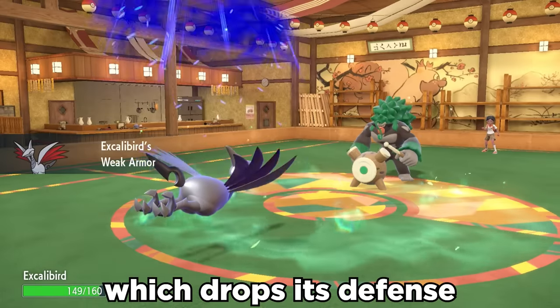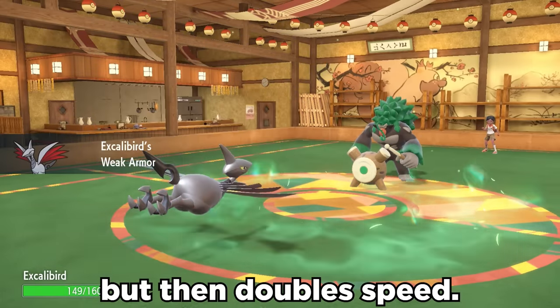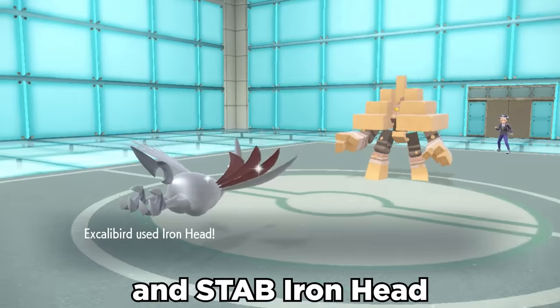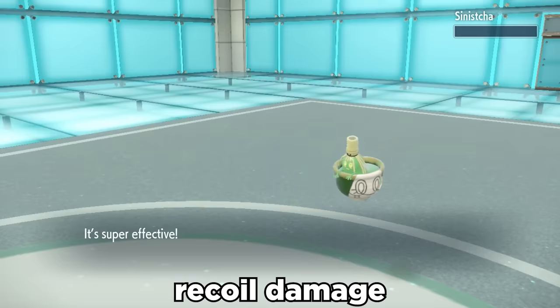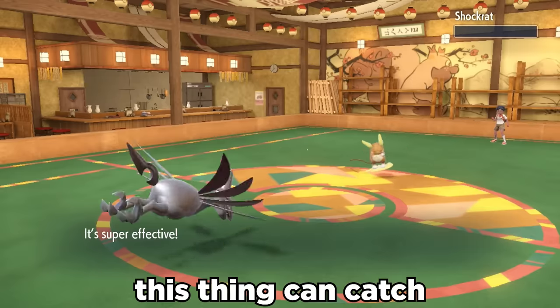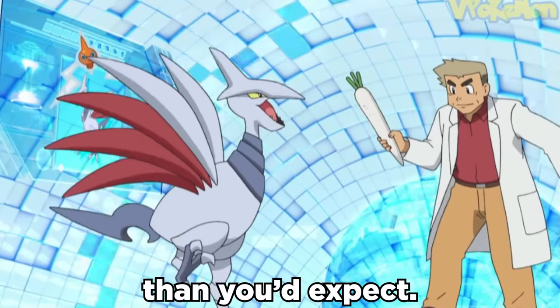It has the ability Weak Armor, which drops its Defense by one stage when hit by a physical attack, but then doubles speed. We can also use Swords Dance to double the attack stat, and STAB Iron Head along with Drill Peck — not Brave Bird, to avoid recoil damage — hitting pretty damn hard. It's got Drill Run for solid coverage, and in general this thing can catch people off guard by just being incredibly fast and doing more damage than you'd expect.